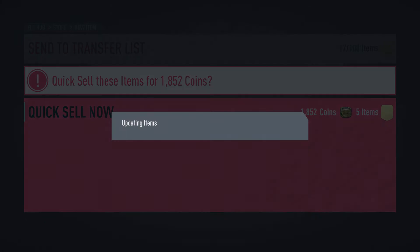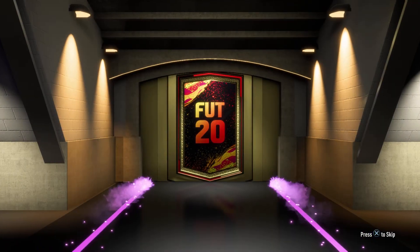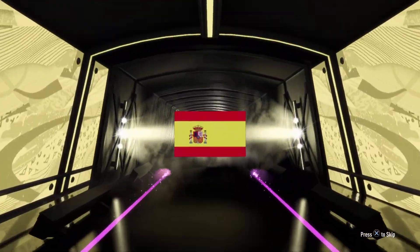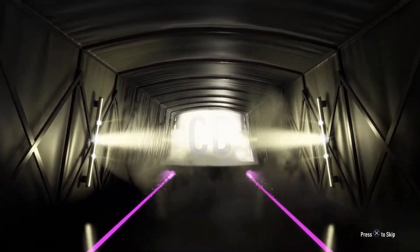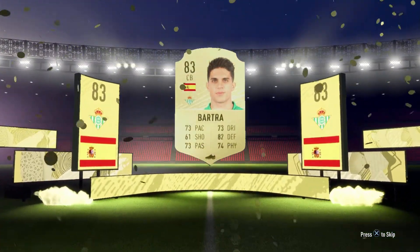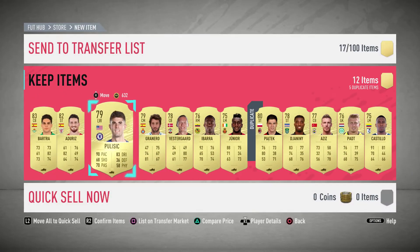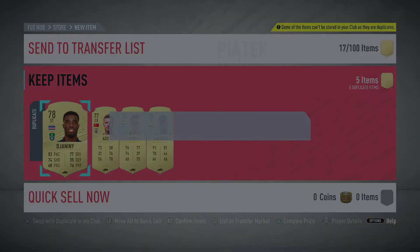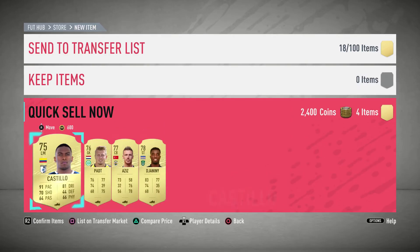I'm going to get rid of all those guys because I don't think they're worth anything. Next is to finish off with the rare players pack — please give me something nice. It's giving me something but it's just another board, a Spanish board as well. This ain't gonna be good — center back, Batra is 83 rated. Is there anything else good in this pack? 82 rated as well, a couple of them, and an 80 rated guy too. Let me put them up there and get rid of the rest.